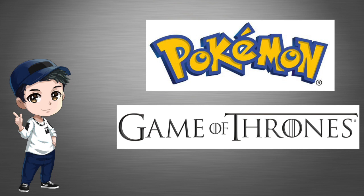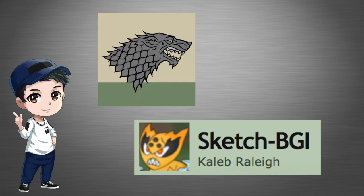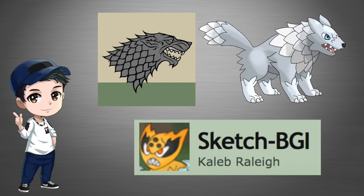In today's video I want to show you guys a couple of pictures — these pictures are fan art from an artist called Caleb Rayleigh. Pretty much what Caleb did is he got the great houses of Westeros in Game of Thrones and made the houses into Pokémon. For example, he got House Stark and their sigil is a wolf, so he made that wolf sigil into a wolf Pokémon. These pictures did come out around three years ago.